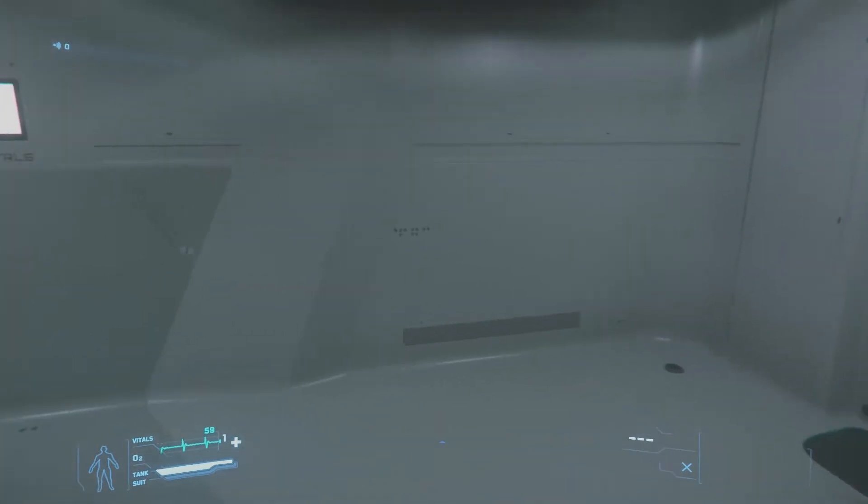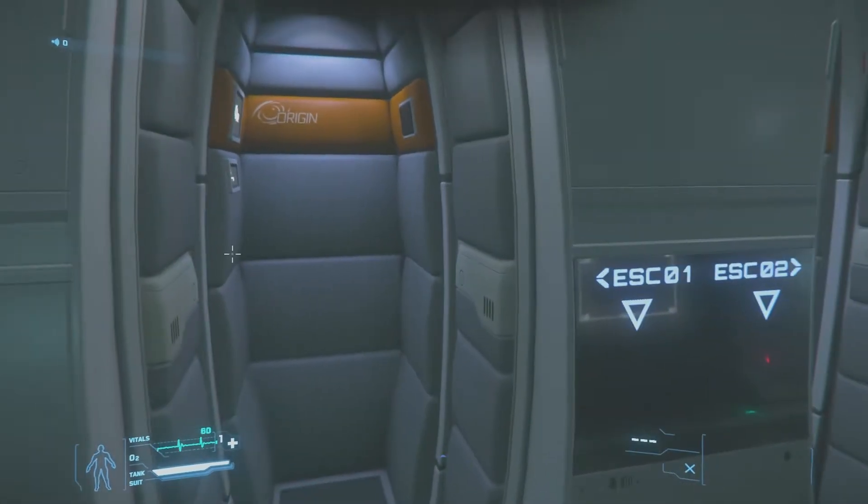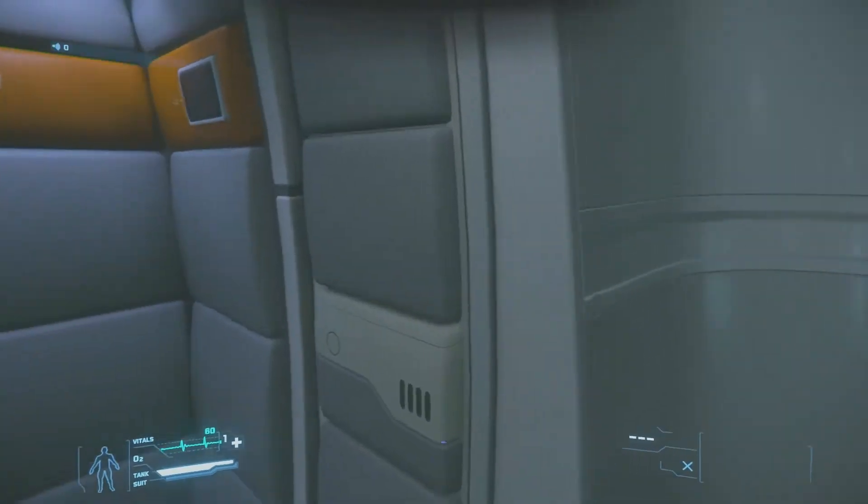Going full circle on this deck — we have crew escape pods, just small little pods for crew escape. The passenger escape vehicles are on the upper decks.